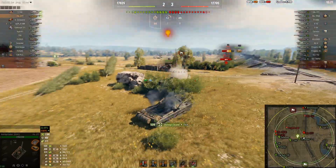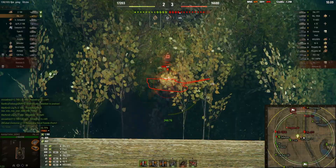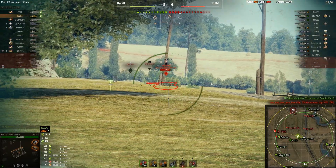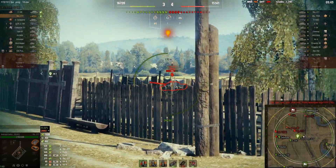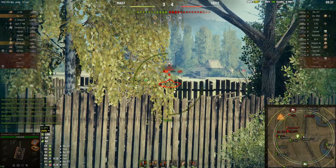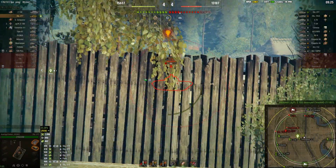Brasskin should be able to spot the Fosh — yeah there he is. Can we get a shot? Oh beautiful, beautiful! E3 — they're preoccupied, so let's just take care of this Fosh. Oh my gosh, one more. 705a — is he running away? Yeah, good luck running away bud. T54 in the open — okay can we get one more? There we go.